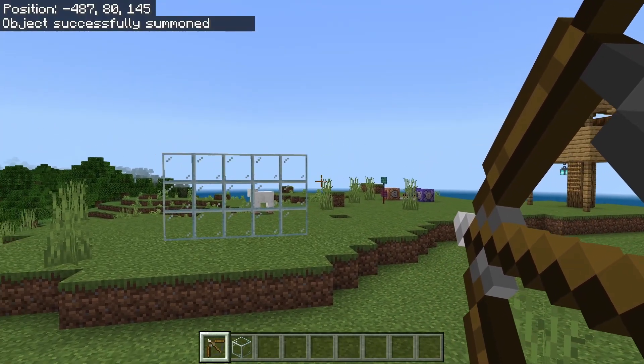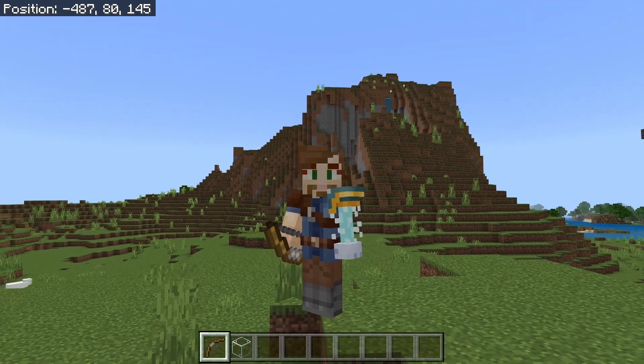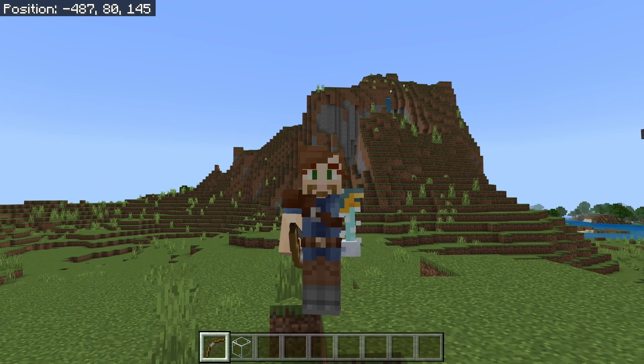Imagine your enemies never being able to hide again. Sometimes battle calls for precision like this auto-aim bow, and sometimes you need a little bit more force. Check out this video here where you can learn how to call in an airstrike with command blocks. This is BrownCode67 — I'll catch you next time.